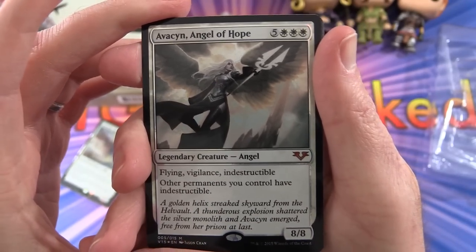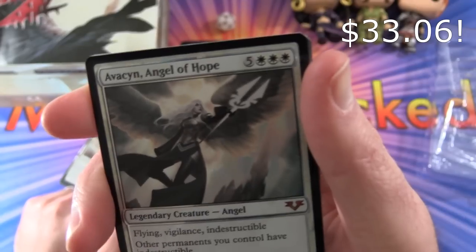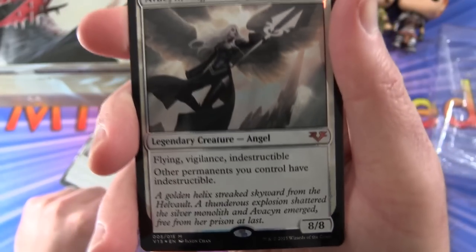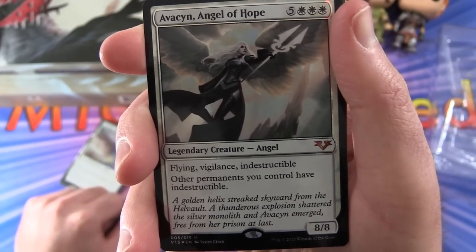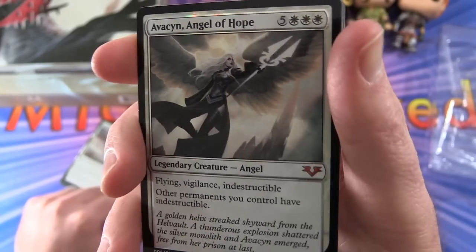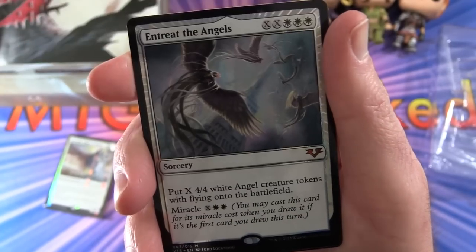Onto the next pack — sometimes they get a bit stuck together. Avacyn, Angel of Hope: Legendary Creature Angel, 8/8 for eight mana, with flying, vigilance, and indestructible. Other permanents you control have indestructible. Another mythic — we'll see if they're all mythics. I'm pretty sure they are.